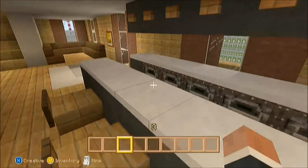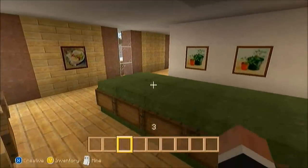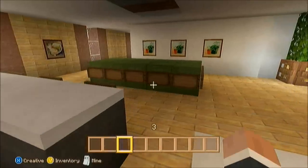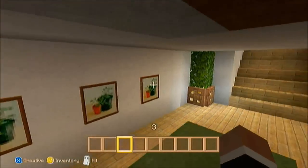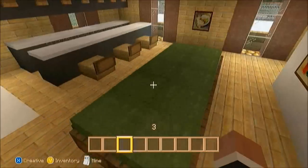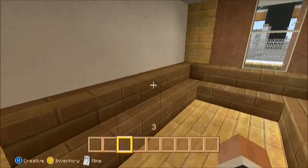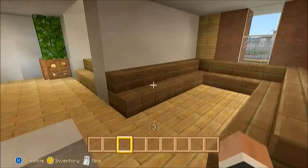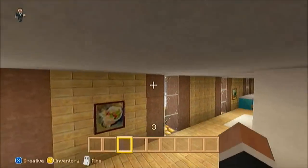Over here is a sort of bar area where people can be served drinks, because in a mansion you've got to have a little wine bar. You can get some orange juice or whatever. There are some paintings here and a sink — it's the best you can do in Minecraft on Xbox 360. This is just a small seating area, cozy and stuff — you could possibly read a book there, get some cushions or whatever. And there's just a nice carpet.